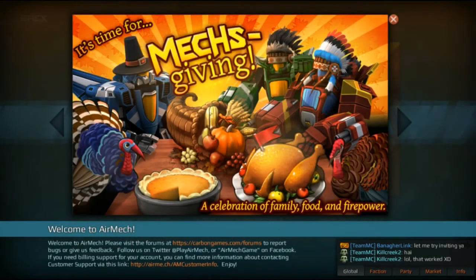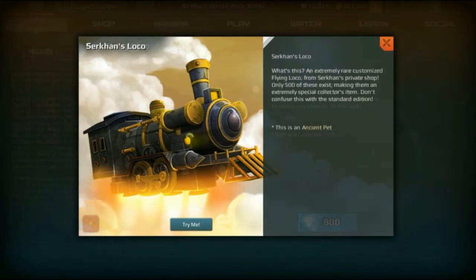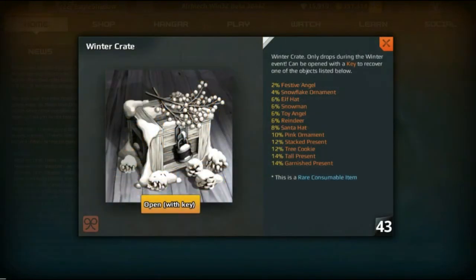Thanksgiving content is back with the familiar cosmetics such as Royal Turkey, Pumpkin Pie, and the Cornucopia. Two new cosmetics were added thanks to Sirkin, a big investor in AirMech. He inspired the Flying Loco, a new train that will follow your mech for just 800 diamonds. He also has his very own black diamond VIP pet, Sirkin's Loco, which is the reward for diamond VIP club card members. It is extremely rare as only 500 exist in game. Winter crates are now dropping at the end of games, so be sure to buy some keys and open them up.